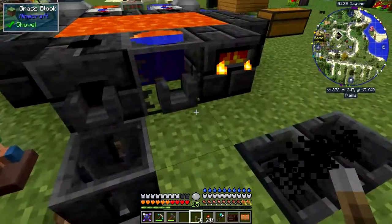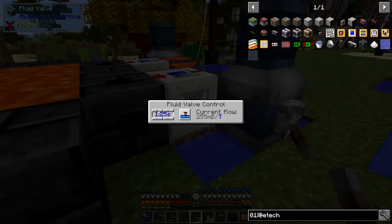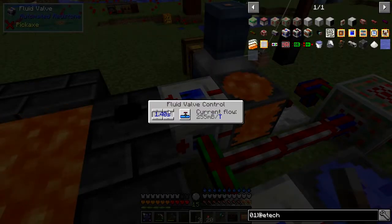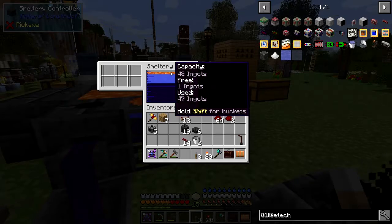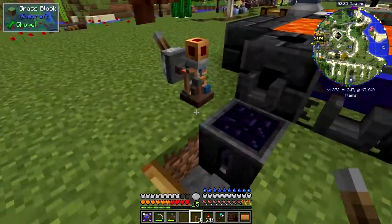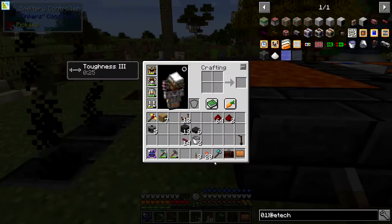Looking at the smeltery controller, it's showing one bucket of water and 48 of lava - so there's not enough space for the rest of the lava. I'll increase the time on the valves from 1.25 to 1.5 seconds. What's limiting us is the output rate. I'm hoping this will be fast enough to maintain a little space - it's going up to two buckets now, so I need to reduce the speed a bit. I'll stop the water and expand the smeltery instead.